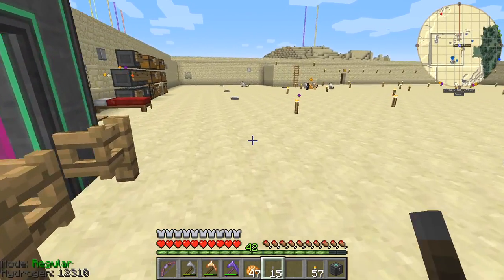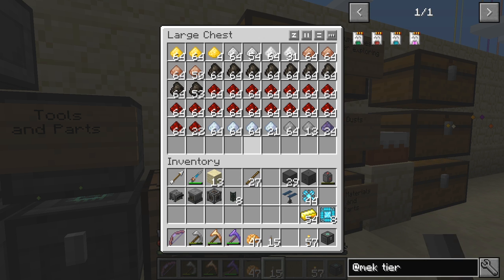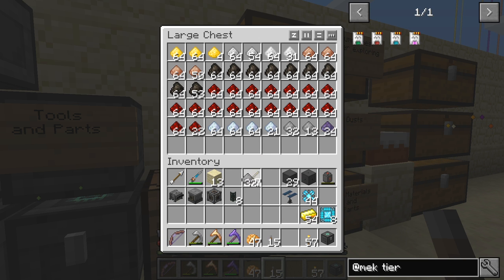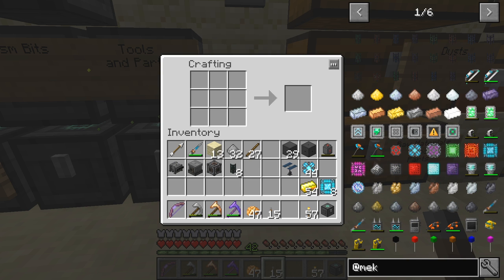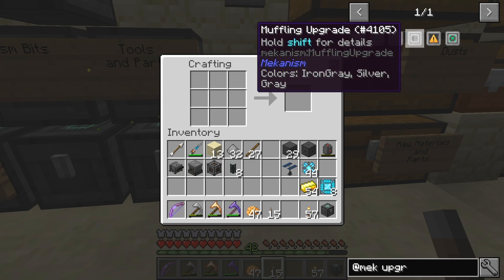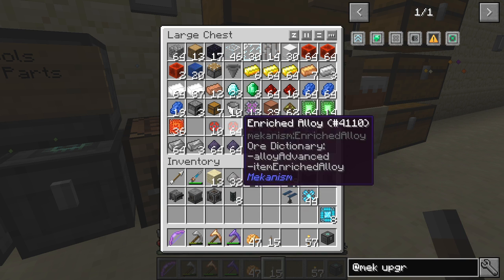We shall go and make some muffling upgrades. They're the same basic recipe as all the other upgrades for Mekanism. In this case we want steel. We need to do at least seven machines — we'll do eight upgrades, that's eight times four, 32. It needs glass and enriched alloy, so the muffling upgrade is glass and steel dust. I've got 32 steel dust — that's fine. We need 64 gold and also 64 glass which we haven't got yet.